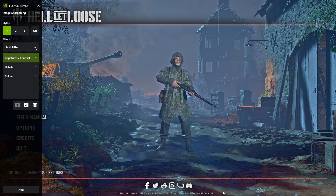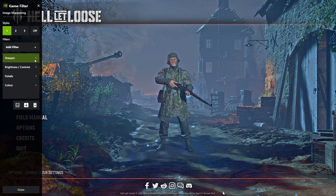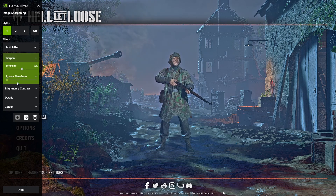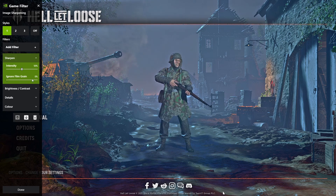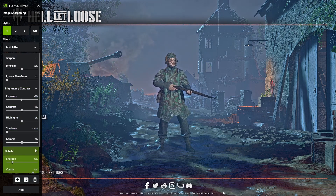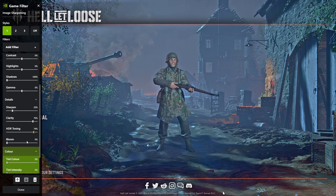The final filter under here is Sharpen — not Sharpen Plus, but just Sharpen. With this, set the intensity to 50 and ignore film grain all the way down to zero. Let me expand all of these out so you can see them — the color, the details, all of it.